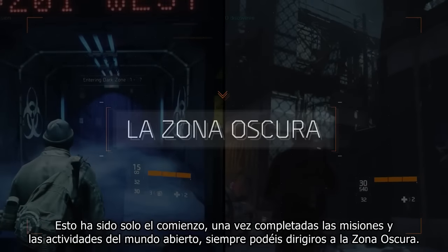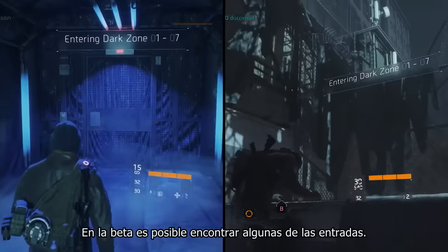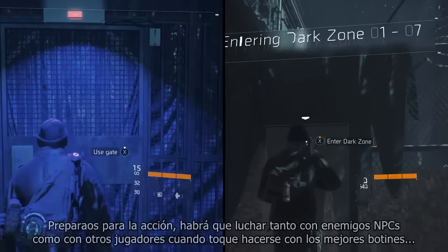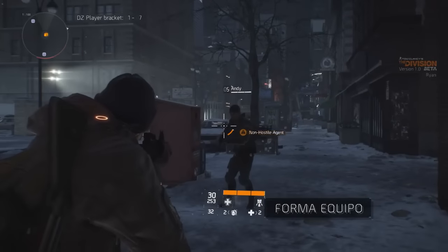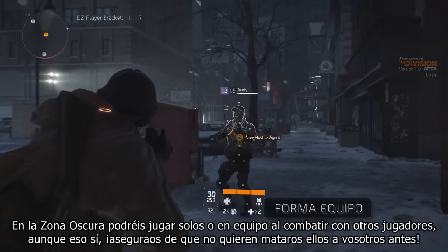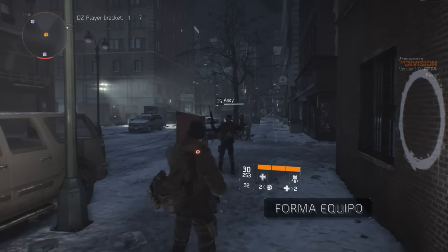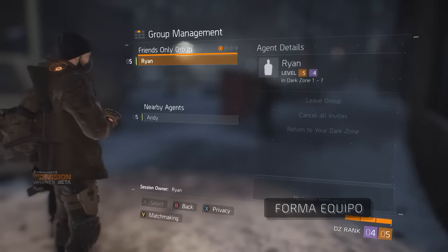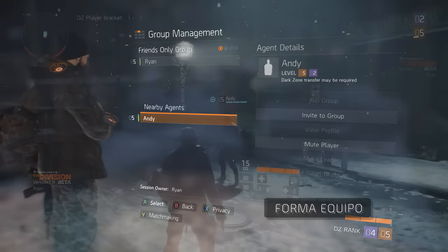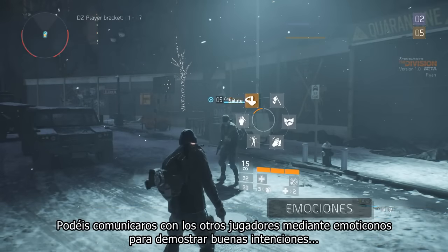This was only the beginning. Once you've completed the missions and activities of the open world, you can always head to the Dark Zone. In the beta you will be able to find several entrances — be ready for action, as you'll run into both enemy NPCs and other players in search of the best loot. You can decide to play alone or group up as you run into other players. Just check that they're not trying to kill you first. You can communicate with other players through emotes to flag your good intentions.